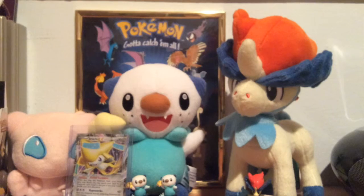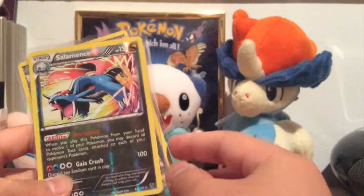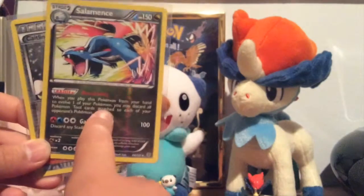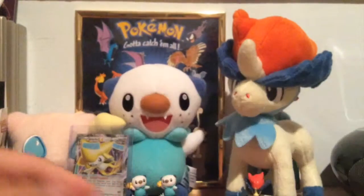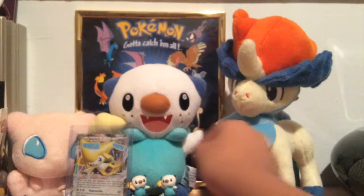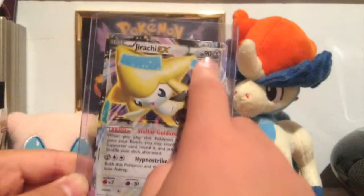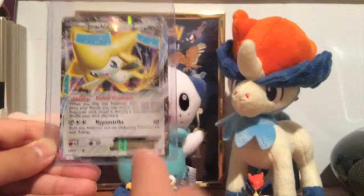Great pulls for this episode. For reverses, we have a common, uncommon, and a rare. This Salamence is supposed to be a holo. I don't think this one's from Dragon Frontiers — no, I don't think so. I think this one is supposed to be a holo. Awesome rare reverse. We got a holo misprint. And the best pull for this episode...